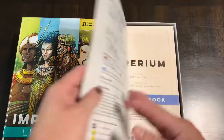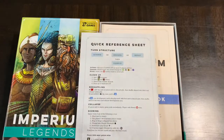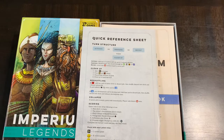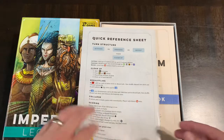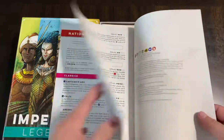Here's your rulebook. You have a quick reference on the back. There's a lot of iconography in this game, like with a lot of deck builders and like what you might have with Race for the Galaxy where you're building the tableau. There's a lot of icons you need to learn, and this game has that as well, so be ready for that.